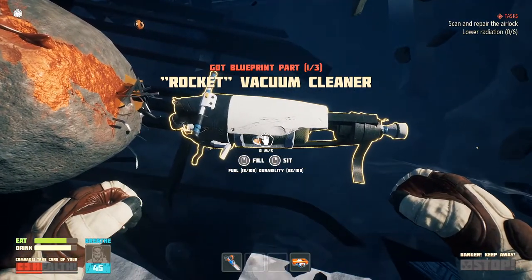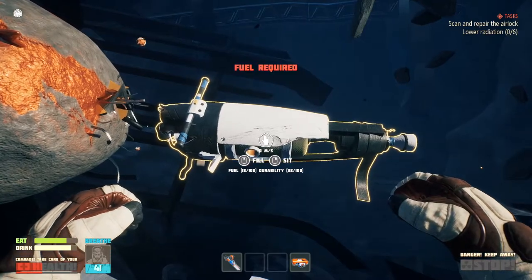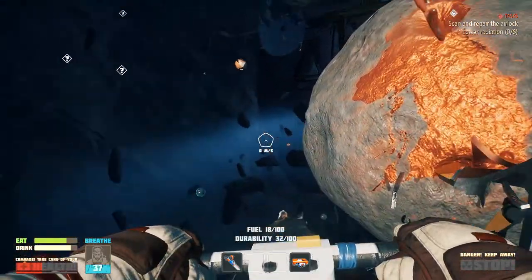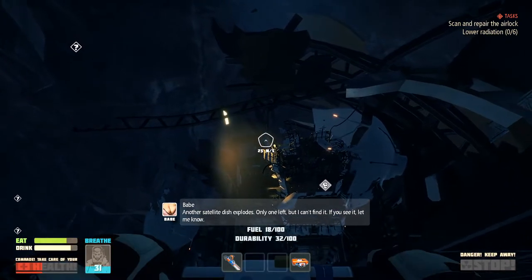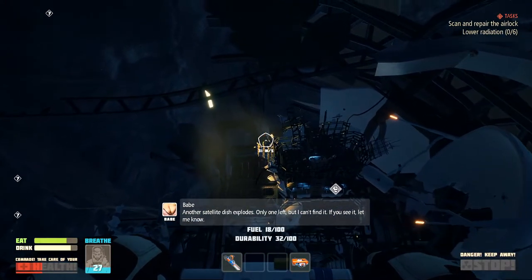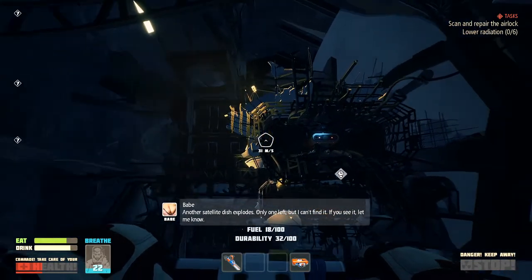A rocket vacuum cleaner. Fill or sit? It's got a little bit of fuel. Fuel required. What? Are you kidding me right now? Alright, let's head back up here and get some air. I'm flying this vacuum cleaner. My first vehicle. Nice. The first vehicle.